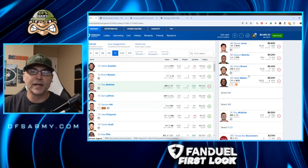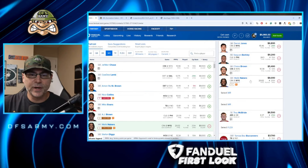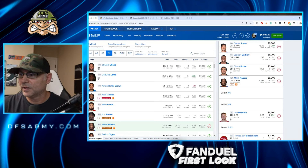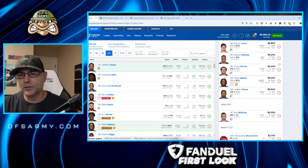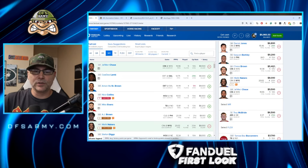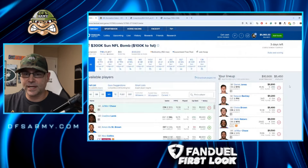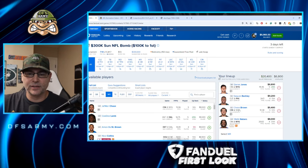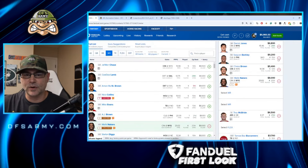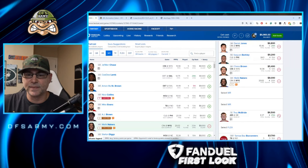Jumping over to wide receiver — we already plugged in Malik Neighbors, going to be in there with Daniel Jones. I'd love to double down and go crazy with Jamar Chase in there as well, but you can't afford two 9K players in the same FanDuel lineup — it's just not going to work from a salary perspective. I'm down to about 5,400 left per player. You can't have Chase, Neighbors, and Saquon in the same lineup unless we drop off Saquon or go down to a 5K tight end and punt it.